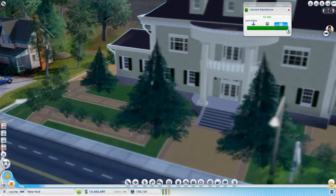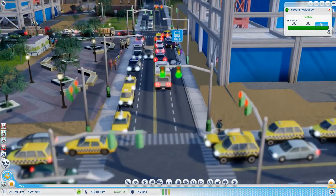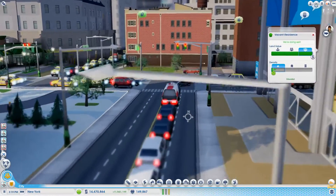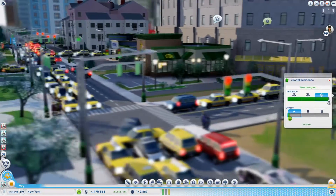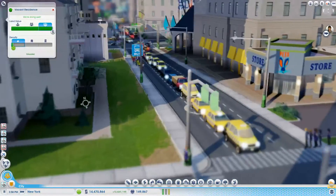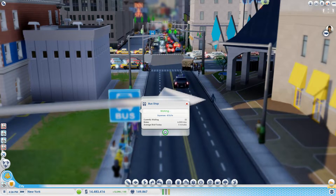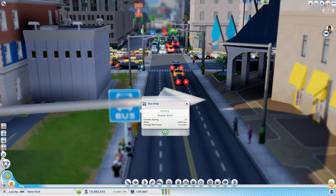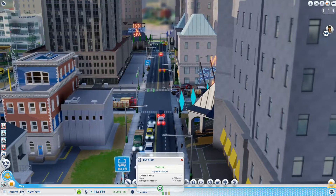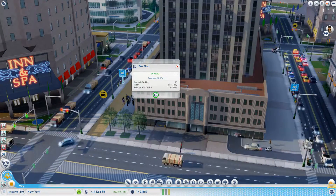What a nice house — look at that house! It's nice to just zoom in and see these little details. Look at all that traffic. It feels like a city, this one — you know, it definitely does feel like a city. Whereas my other ones, I don't feel like they feel too much like a city. How many riders are the buses getting per day? The average wait is only 4 minutes — that's pretty good.